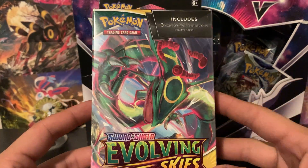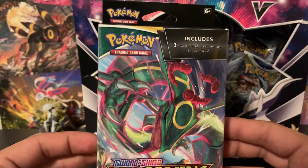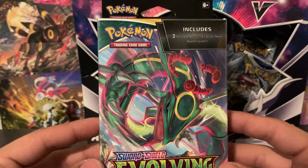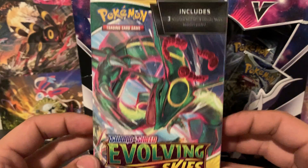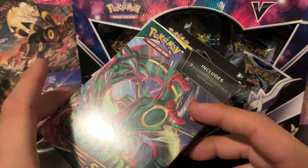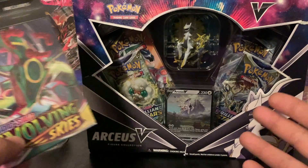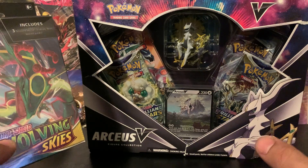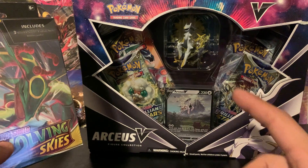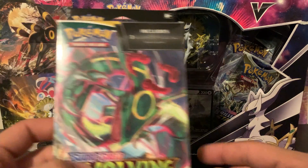I guess I don't know exactly what you want to call these, but these were done back in the Sun and Moon era for a couple of sets, and they're doing it for Evolving Skies now as well. I've opened a few of these in another video — I opened four of them, so definitely check that out. And I also did a video where I opened two of the Arceus figure collections, and I actually pulled a gold card from Cosmic Eclipse from one of those, so definitely check that video out as well.